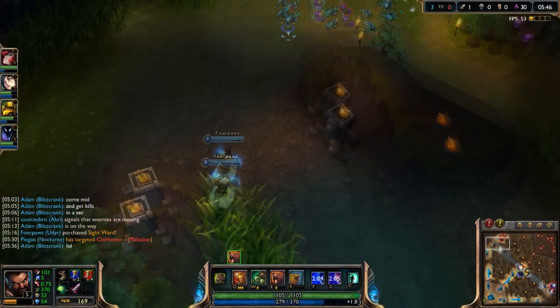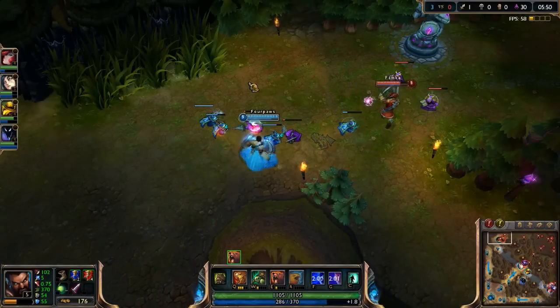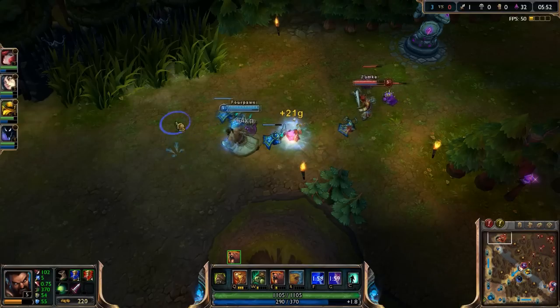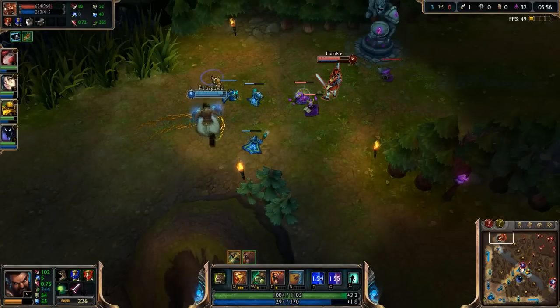This is because the stun it offers will allow you to easily disengage or turn around a trade if your foe decides to strike. Overall, the majority of your time will be spent in this form. When the enemy comes into last hit or you simply want to begin a trade, you should stance dance as follows.